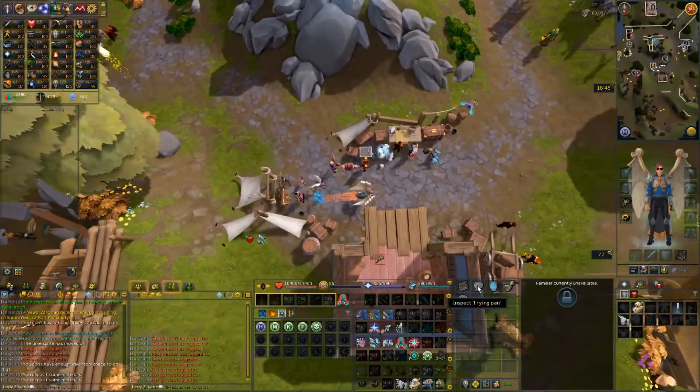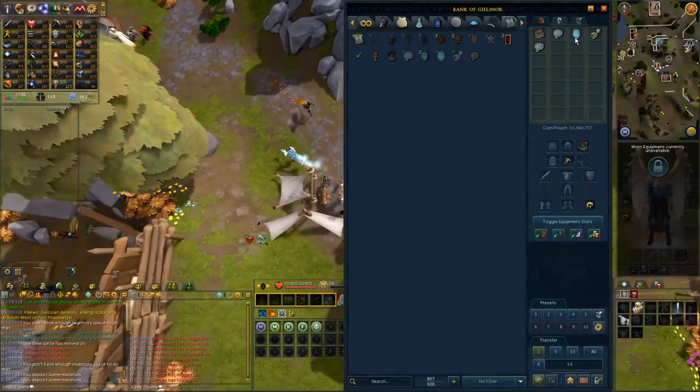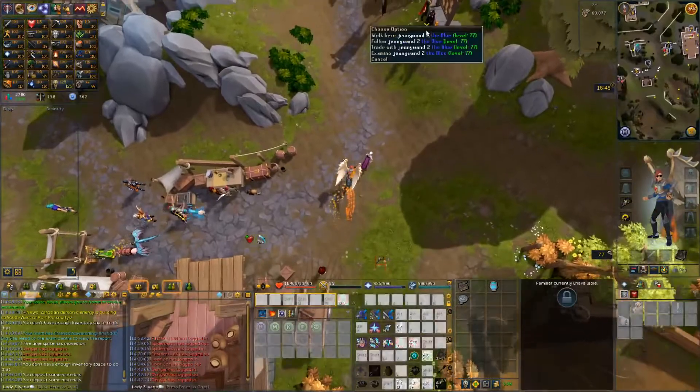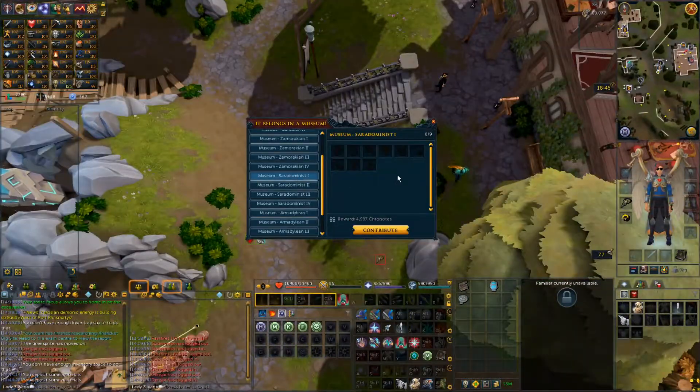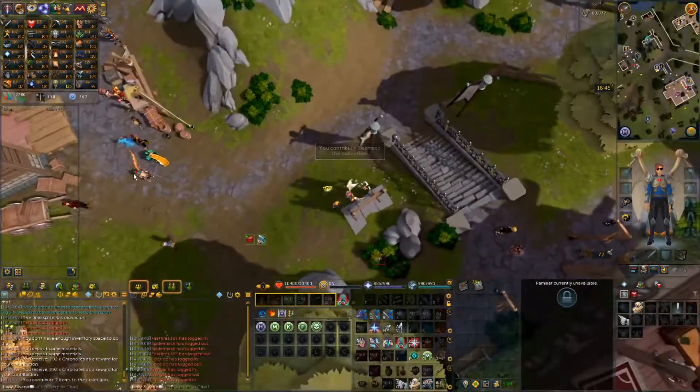Before I go and do that, I'm going to go give one of the frying pans and the hollowed lantern to the collector, just so I can start completing the collection log for this. Saradominus 1 and contribute. Those are 2 items — got me that much.